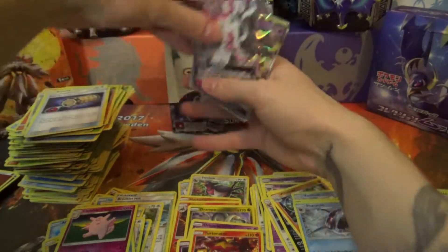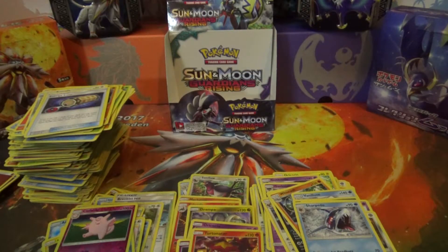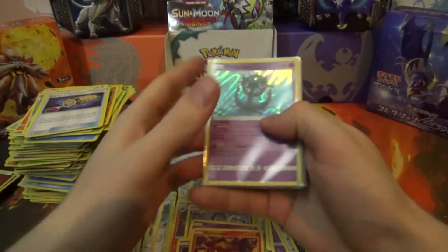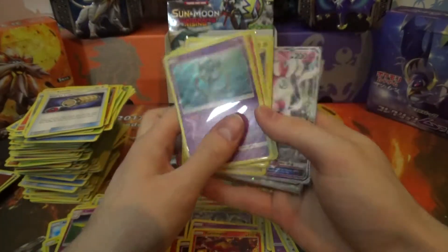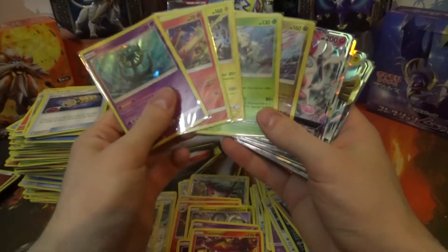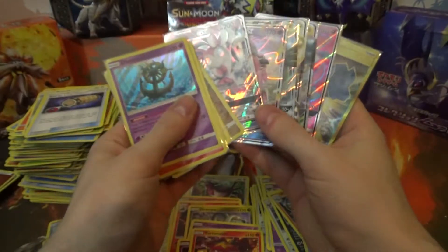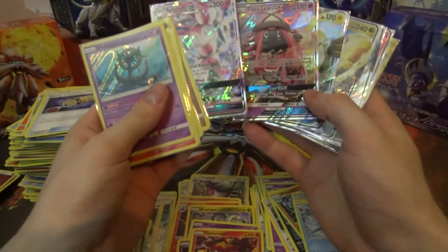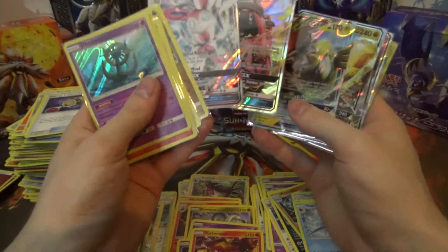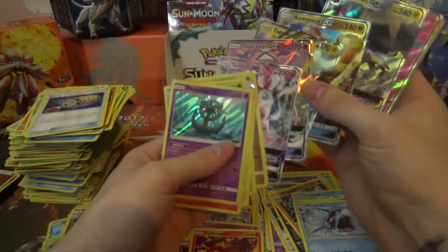Let's recap what we got: 5 Holo Rares and no duplicates — wonderful. For Ultra Rares we got 7, with 5 of those being GX's. Sylveon and Tapu Lele were the 2 GX's I was looking for most. No Drampa GX, but that's fine. We also got Tapu Koko, Kommo-o, Vikavolt, Full Art Sylveon GX, and Secret Rare Rare Candy.